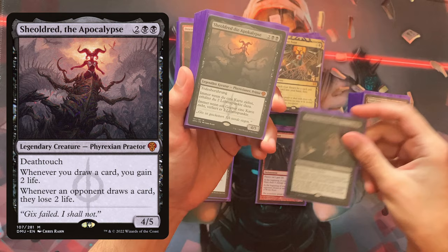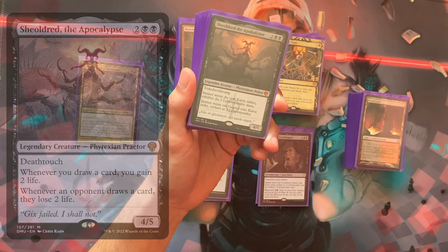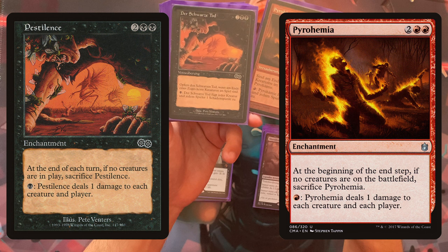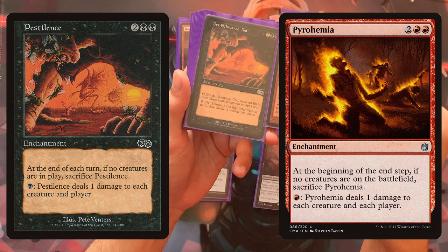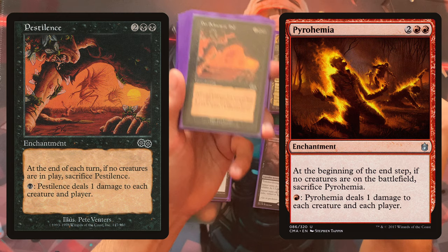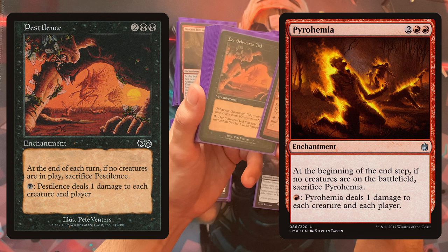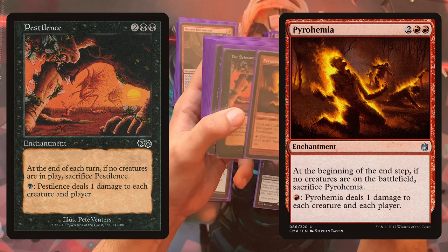There's another enchantment that deals two damage to each player who draws a card, and you gain two life whenever you draw one. This would deal four damage to the cursed player combined with the previous curse. It's expensive to acquire, so it's not a necessary include. Pyrohemia and Pestilence both have the same effect — one red, one black. For one mana of the respective color, deal one damage to each creature and player. They must be sacrificed if no creature is in play, but with Mogis as a creature, you never sacrifice them.